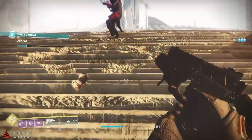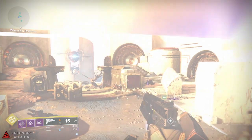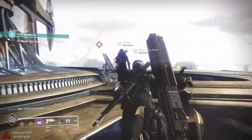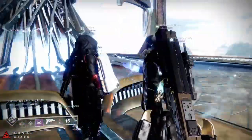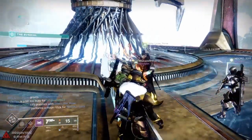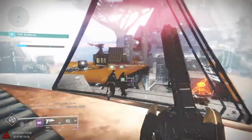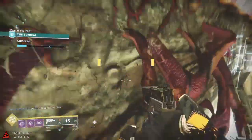Alright Guardians, as of today, February 4th, 2020, we have a new quest to get from our good buddy Saint-14 at the tower, and this quest is called the Empyrean Foundation. This is not only a new quest, but this is a new way to gain XP — a new unexpected way, seeing as how we no longer have the Season of Dawning to give us all of that good XP goodness.